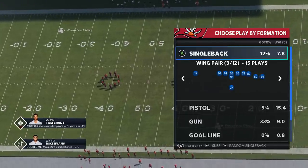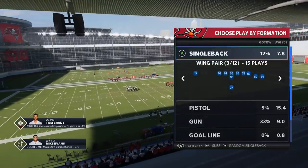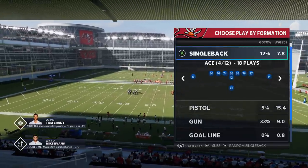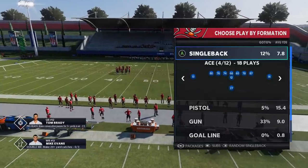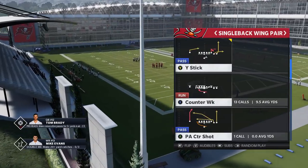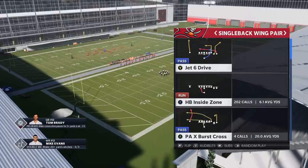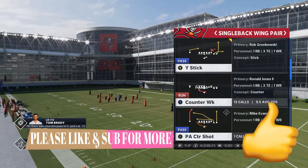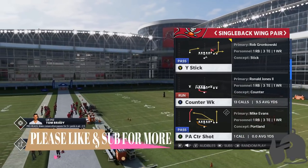Single back wing pair is one of the better running formations in the game. I've already put out some plays from this formation out of the Steelers or Saints. The Buccaneers have a very good series of run and pass plays out of it. I'll also have a link for single back ace — that's also a very good run scheme. Today I'm mostly covering run plays, but if you want to see a full breakdown, hit the like button and let me know in the comments because there are a ton of good passing plays too.